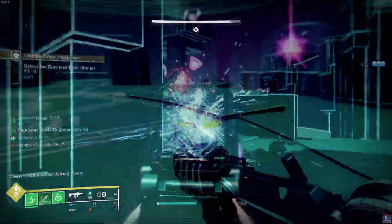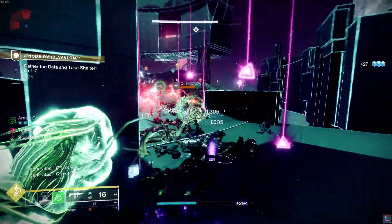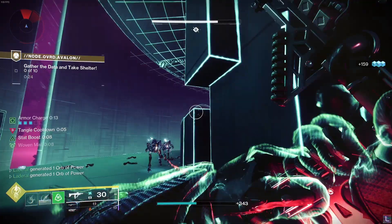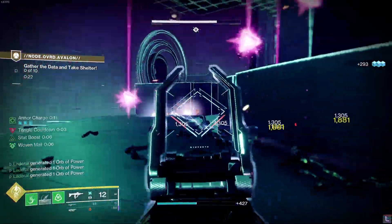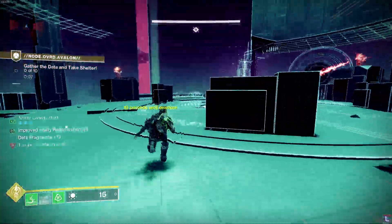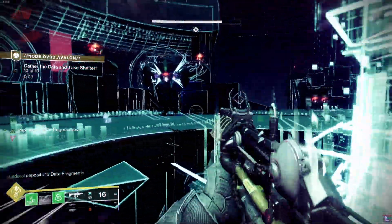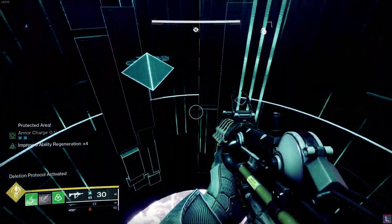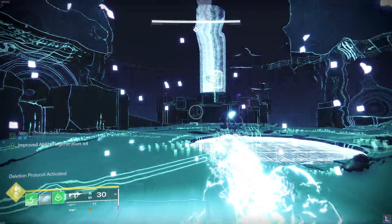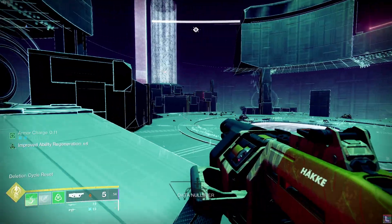All the adds drop data when you kill them — they're purple, they're beautiful, you can't miss them. It's separated into two rounds of data gathering, a phase of boss damage, another two rounds of data gathering, and a last phase of boss damage. During the first round you're going to collect 8, deposit it, hide. Second round is 10, then you have your boss damage phase — it's going to be about a third of the boss's health, so go buck wild and get it over with.